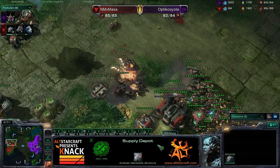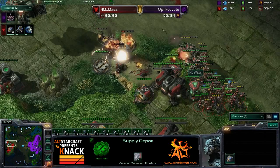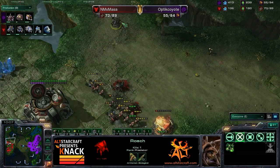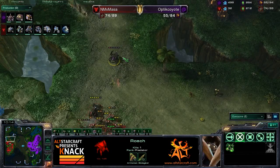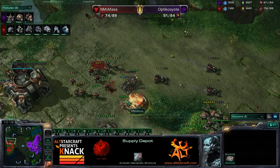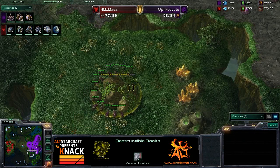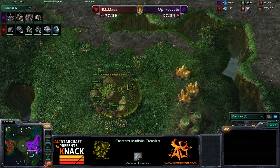Masa is just doing what he can at this point. Here come the Roaches up the ramp — bad positioning for the Roaches. Two siege tanks here are going to destroy these guys. And that is it for those Roaches — all she wrote, ladies and gentlemen. But a good attack there from Optic Coyote. He did cost Masa a lot of mining time and denied a lot of buildings, really setting him back. A lot of repairs going down. Masa is going to build that wall back up, which gives Coyote the cue to take down his gold expansion. Beautiful play from Coyote.